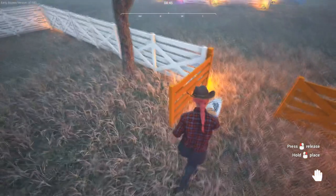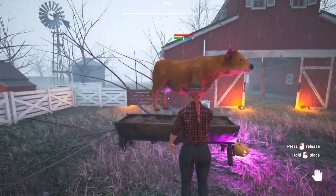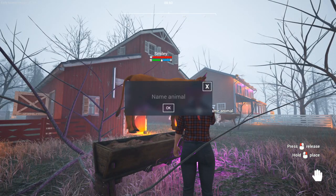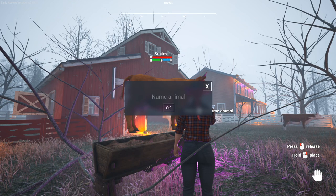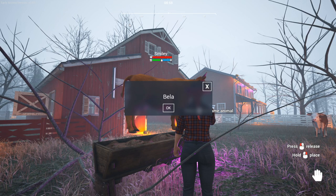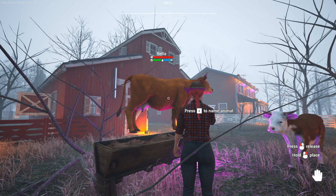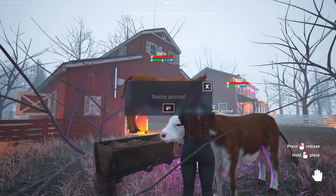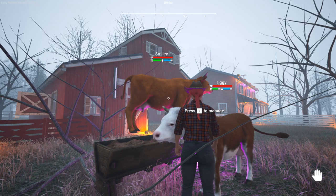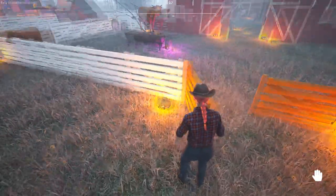To name our animals, all you have to do is take the name tags into your hand, walk up to your cow, pig, rooster, chicken, or horse, and press E. There you can name your animal - you can also rename them endless times, it will just cost a name tag every single time. One bag has 20 name tags. You can do this with all the animals you can buy at the store.